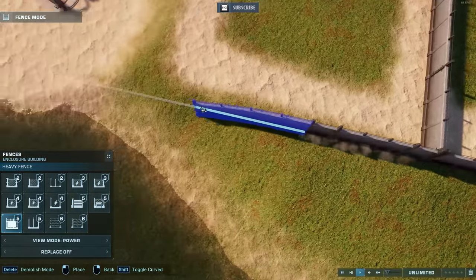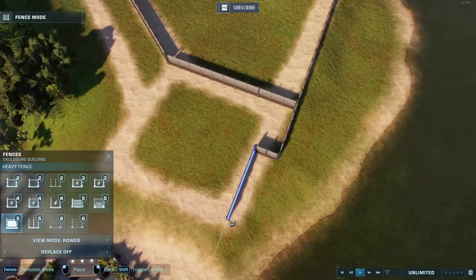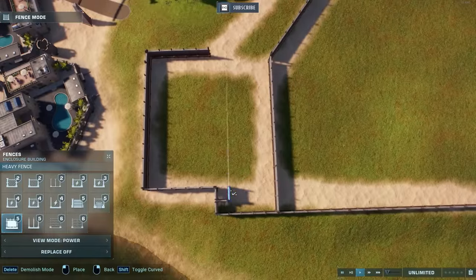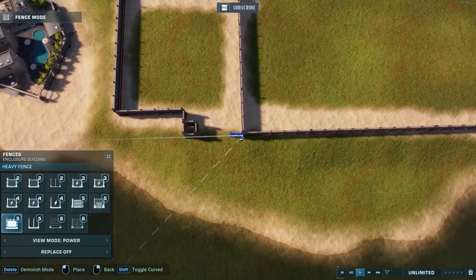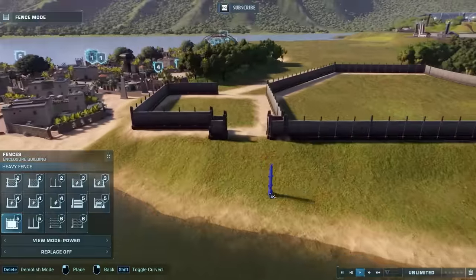I drew the outline with sand at first to sort of start with — give myself a guideline. That is, after all, one of my tips, so I should probably use some of my own tips. And now I'm just figuring out this section on the side. Down by the water, that's where our east dock is going to be, so the terrain slopes up there.